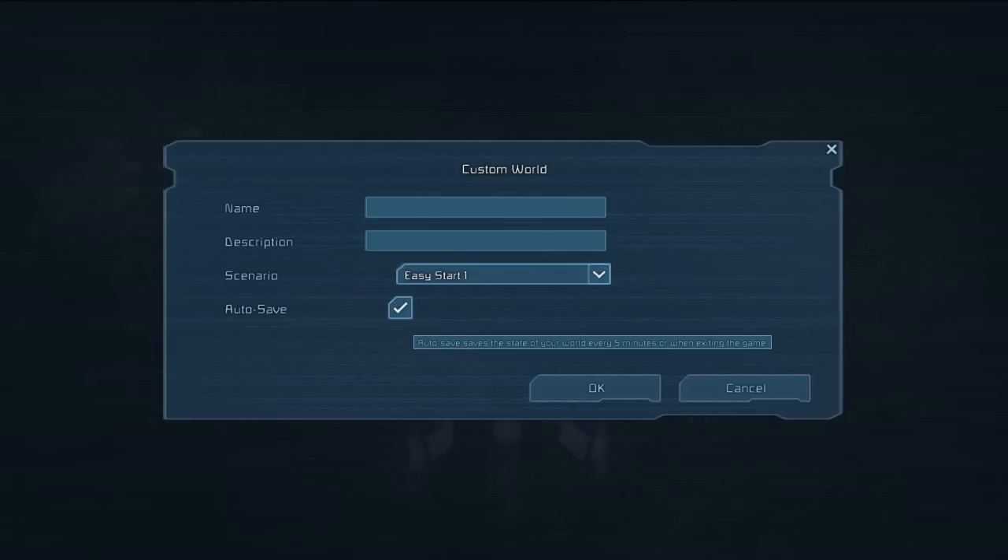I don't really use autosave because it gets annoying popping up every five minutes. If I'm doing something risky I prefer to save just before I do it, so if it fails I can go back to my save without autosave butting in and ruining everything.